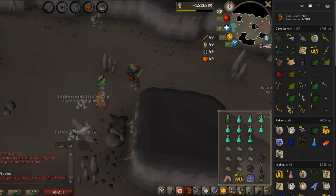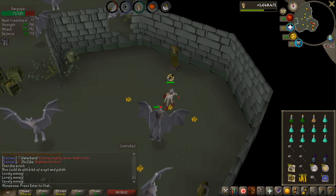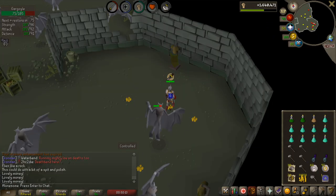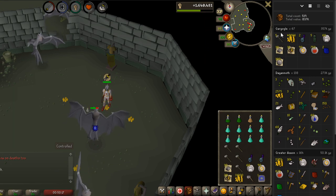Pretty insane cave horror task — 2 black masks in 157 kills, 2 million profit. An even more insane task — not a lot of profit, but look at this: 5 granite mauls in 67 kills. If this was worth a lot, that would be just nuts.